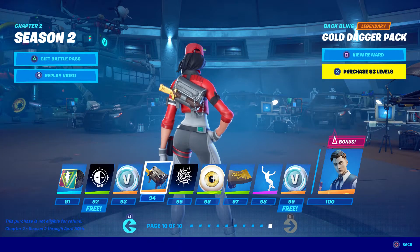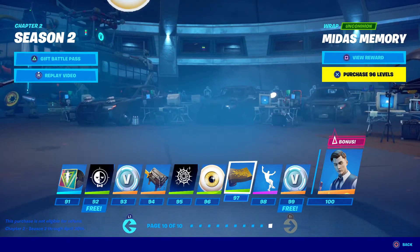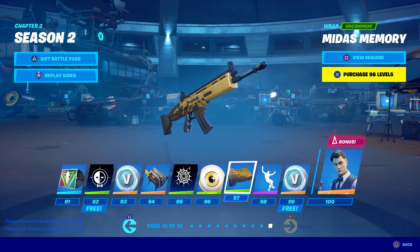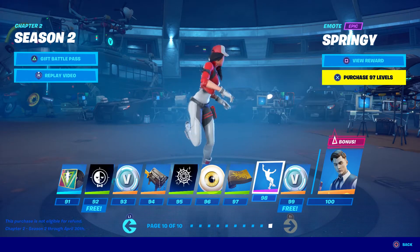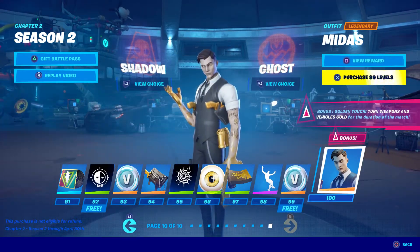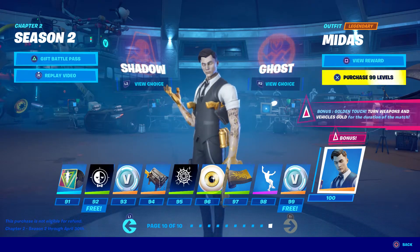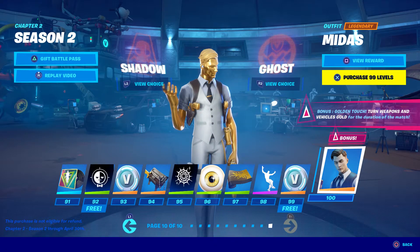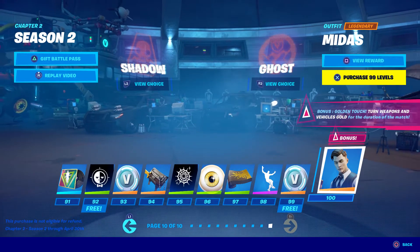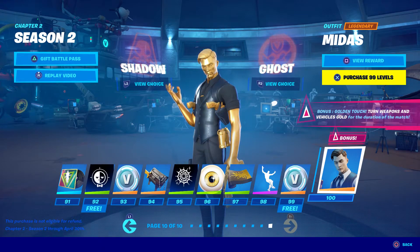I'm guessing this all goes with the gold theme — gold dagger pack, Golden Vision emoticon, Mita's Memory, Springy emote. Pretty good emote. And the Midas skin — okay, he starts off with gold hands and gold grenades and stuff. Ghost version — okay, that's pretty cool. The whole skin is like actually a gold person, and then the Shadow version is the same thing.